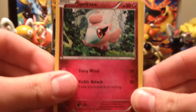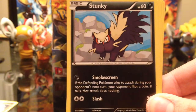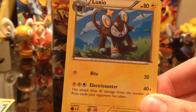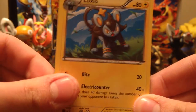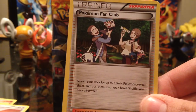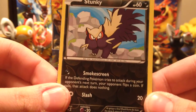We got Spritzy, Binacle, Stunky, Scraggy, Luxio, Pidgeotto. Nice. Another Pokémon Fan Club. The reverse holo is Stunky.